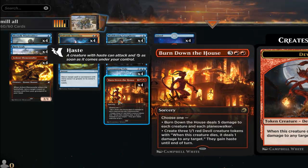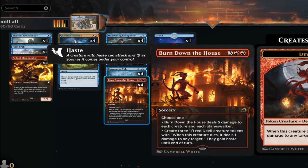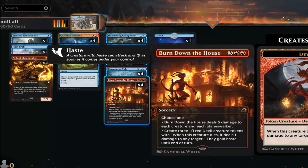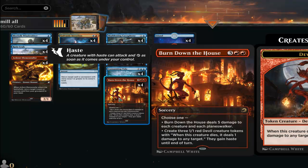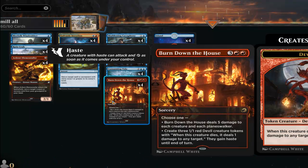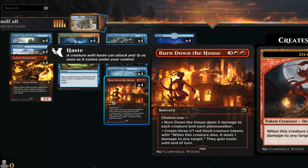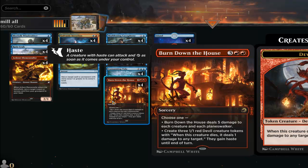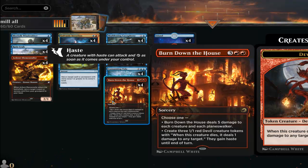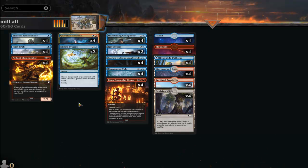Burn Down the House can also be combined with Galvanic Iteration to make tokens — you can get six 1/1 Red Devil tokens and use them as a secondary win condition instead of just milling. I try to make a bunch of copies of those tokens and use them to deal as much damage as possible.